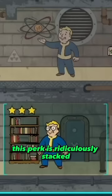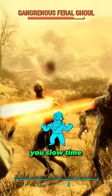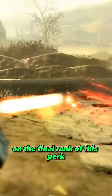This perk is ridiculously stacked. Anytime your health drops below 20%, you slow time, gain 20% damage resistance, and do 20% more damage. If that wasn't good enough for you, on the final rank of this perk, all of those stats are doubled.